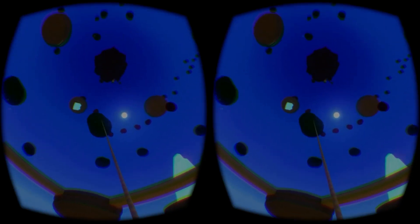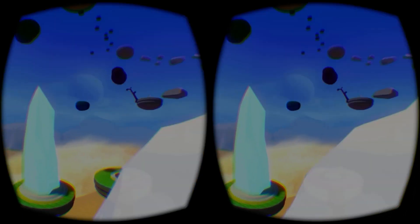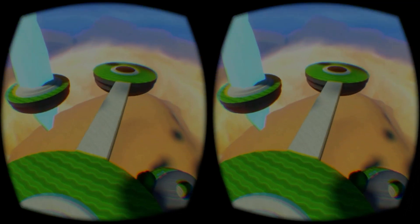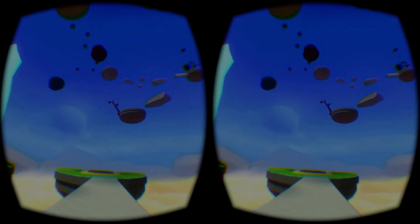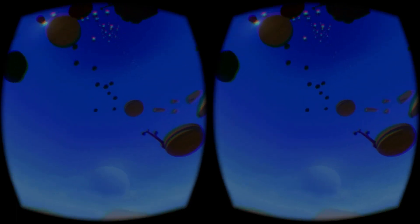The placement of checkpoints around the map is good, saving you from having to backtrack too far when you make a mistake. There was however one section where I was flung off course by a jet of wind that propelled me into an earlier checkpoint, forcing me to retrace my steps a long way. Being able to teleport to any already visited checkpoint might be the best way to prevent this kind of frustration.